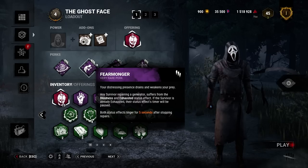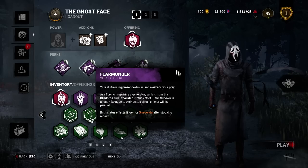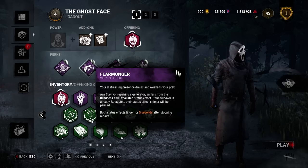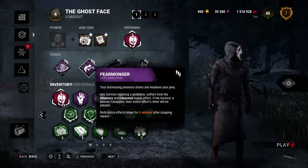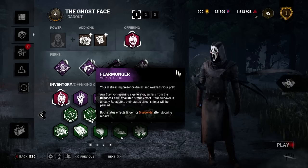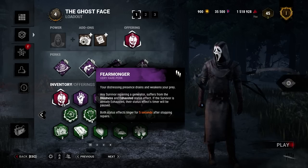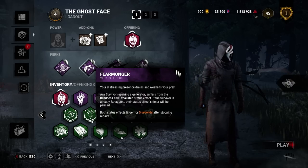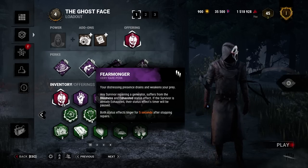Next we have Fear Monger. This is one that you guys have been recommending to me and I think it's such a good perk to pair with Ghostface. When a survivor is on a generator they have blindness and exhausted, and it also lingers for five seconds afterwards. This makes it harder for people to know where you're coming from. Also, if you mark somebody on a generator and they have Sprint Burst, they're not going to be able to use it — it really hard counters Sprint Burst.